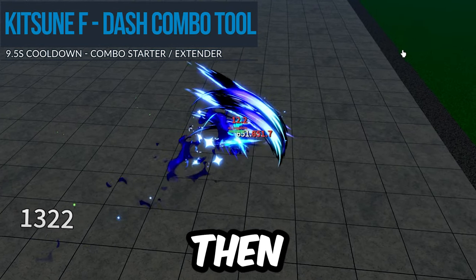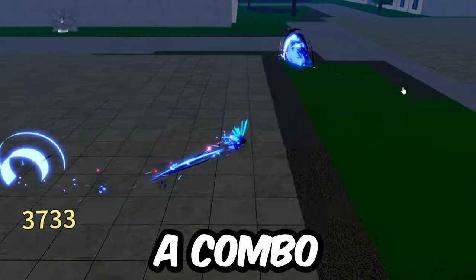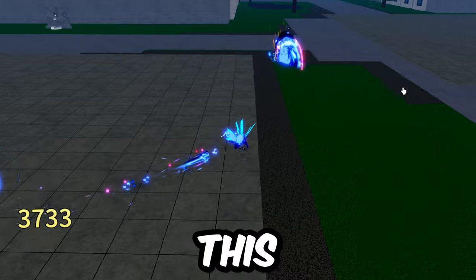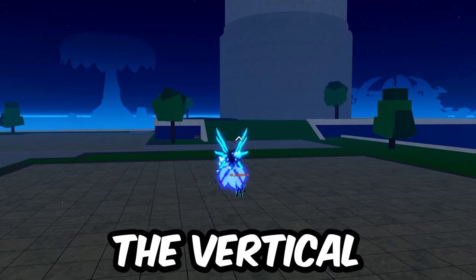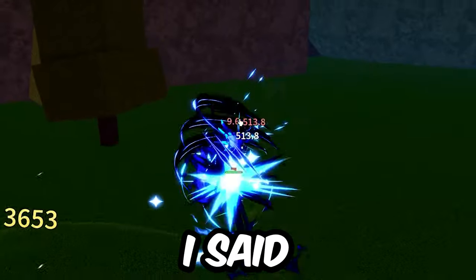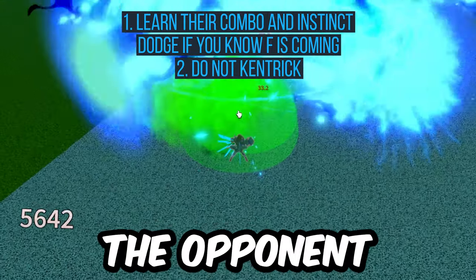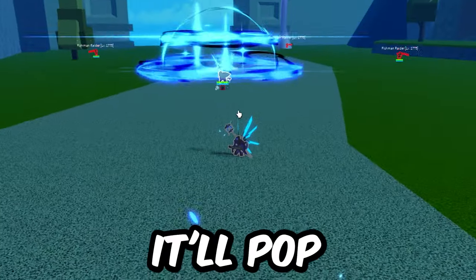Finally, Kitsune F. Kitsune F dashes forward, and if it hits, it slashes the opponent multiple times and sends them slightly back. It's an excellent combo starter and especially a combo extender because you can act immediately after the move. Kitsune F can be instinct dodged, but if it hits, the slashes do break instinct — so you cannot Ken-trick this. The range is about half of the Sea Castle grid, and it works great with three tails to apply the burn debuff. It's a great combo starter or extender, especially after God-Human C. Defense recap: this move is a common combo extender, so learn where the opponent uses it, pop your instinct to avoid it. If you do get hit, don't press E or it'll pop your instinct.